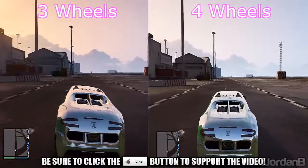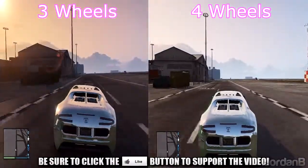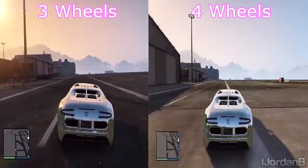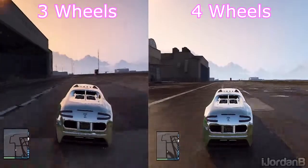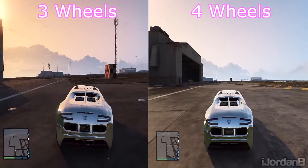Now here we go — on the left is the three wheels and on the right is the four wheels. As you can see straight away, the acceleration is much better on the three-wheel car and it's also much, much faster. We can pause it here and look at the difference — they started at exactly the same speed but the three-wheel car is so much further ahead.